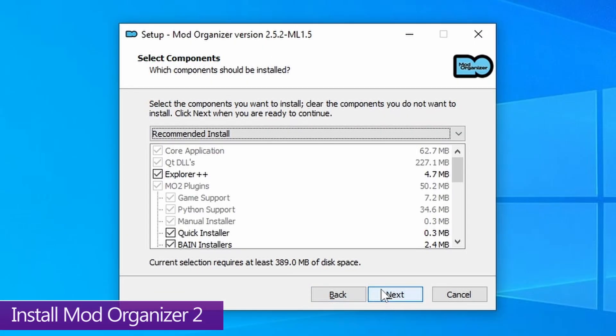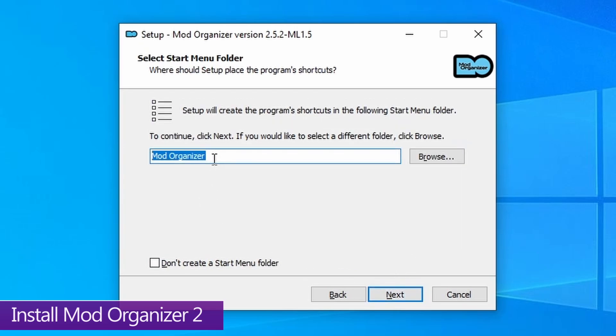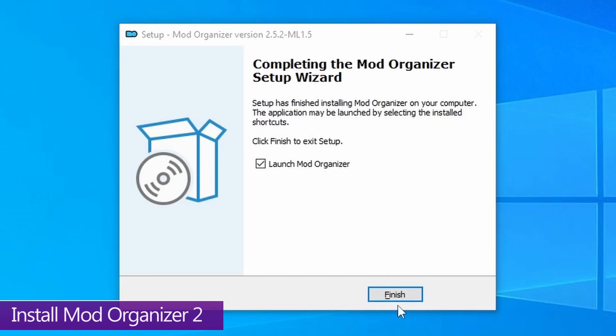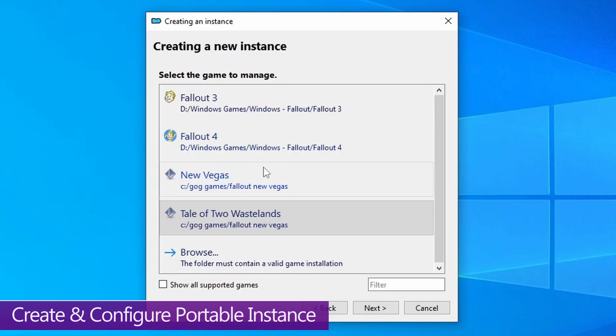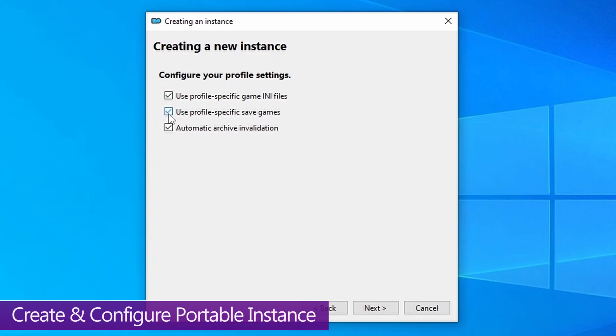After changing that folder name, press next. Make sure Recommended Install is selected and leave all options checked, then press next again. On the following screen, change the name from 'Mod Organizer' to 'The Best of Times,' then press next. Don't create a shortcut yet — we'll make a custom one later. Press next, then install. Once installed, leave the launch checkbox checked and hit finish. When the instance creation prompt appears, hit next, then select Portable Instance. You should see a list of your Fallout game installs, including an option for A Tale of Two Wastelands — select that. Then select where you got Fallout New Vegas from, ensure all three options are checked, and hit next.